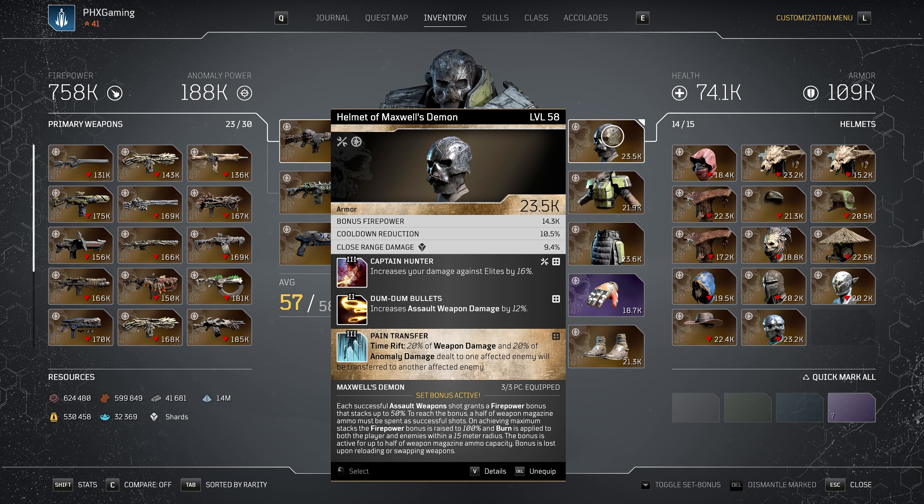For the helmet, we've got bonus firepower, cooldown reduction, and close range damage — it's not even maxed out. We are running Captain Hunter, Dumdum Bullets, and Pain Transfer. Pain Transfer: 20% of weapon damage and 20% of anomaly damage dealt to one affected enemy will be transferred to another affected enemy. If you like using Time Rift you can run that mod. Preferably I'd rather have something that benefits Twisted Rounds or Hunt the Prey, but having a helmet at level 58 is pretty good.